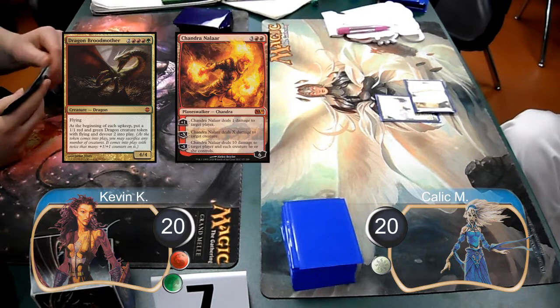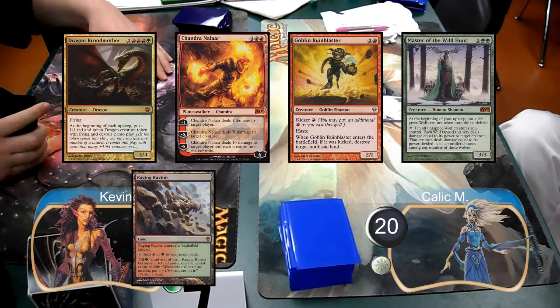My opening hand for this game contained a Dragon Broodmother, a Chandra Nalaar, a Master of the Wild Hunt, a Goblin Rune Blaster, one Raging Ravine, a Mountain, and a Tectonic Edge.